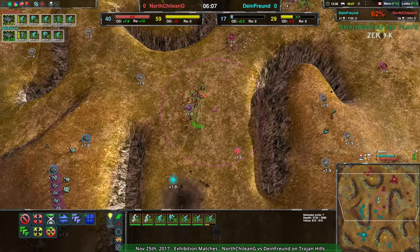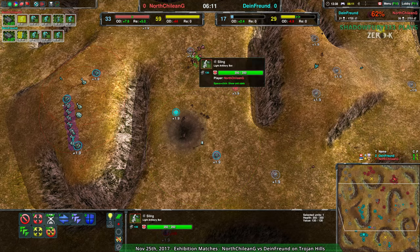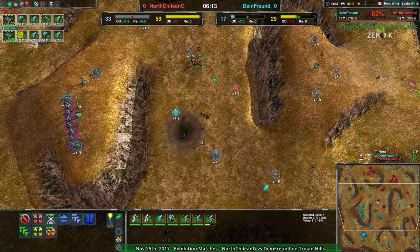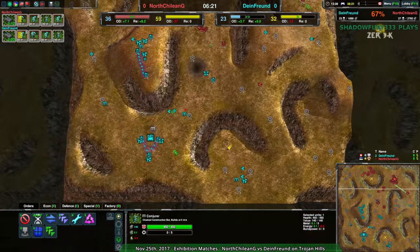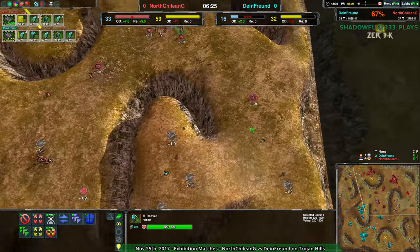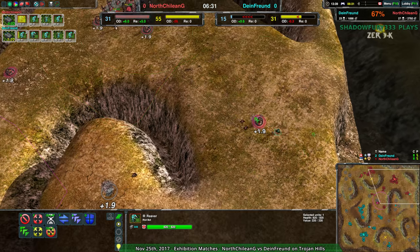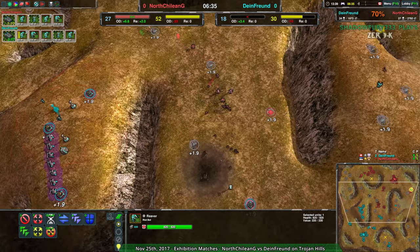North Chilean G setting up the counterattack, getting the slings and the Ronin up. Orphelius in the chat points out that Dimefront did not build an early warrior, and indeed they did not. They have a warrior now, but an earlier warrior to stop the glaives was not present. That might have helped had it survived long enough to fight with the commander — it would have at least stopped that early commander kill push.